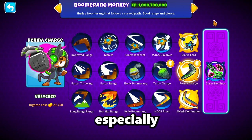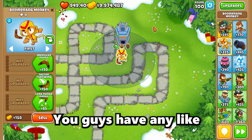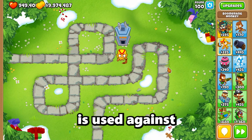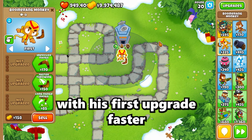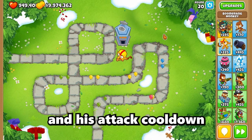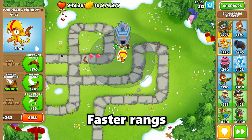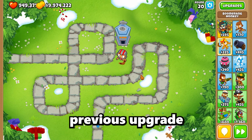Now my favorite path: the middle one, Perma Charge. I use this guy in pretty much all my videos, especially for trying to solo on CHIMPS with buffs. On Monkey Meadows I always go left-handed because it just goes insane. This guy is mainly used to tear up MOABs easily with a very strong mid-game ability. His first upgrade, Faster Throwing, makes attack speed 33% faster with a 0.75 times faster attack cooldown. The second upgrade, Faster Rings, increases attack speed another 33% on top of the previous upgrade, and projectile speed is also increased.